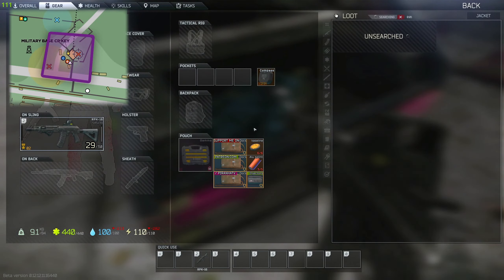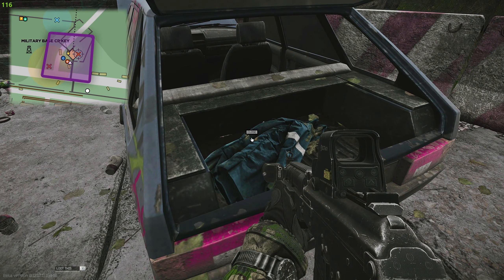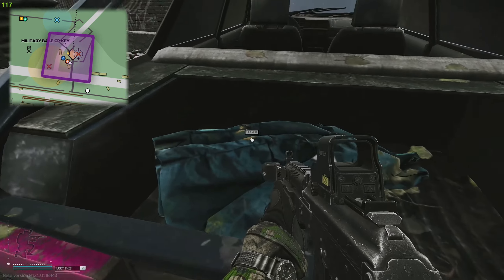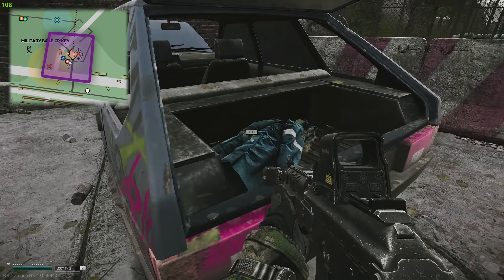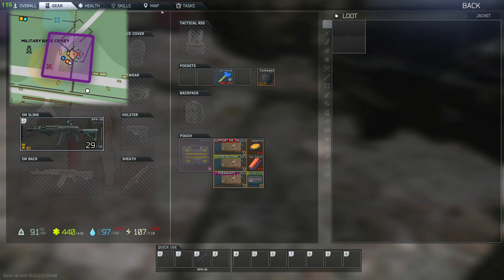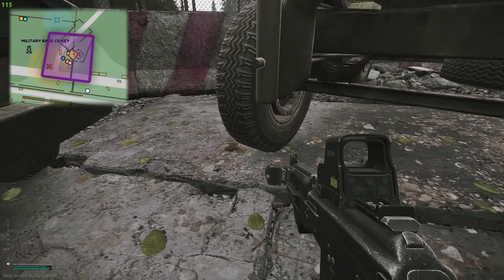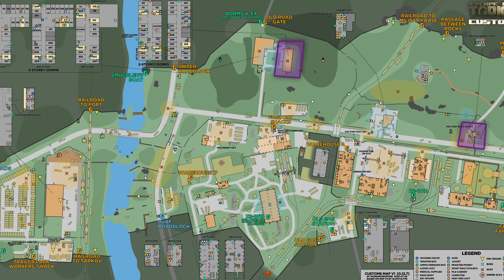What you need to do is just walk up to this blue jacket right here, loot it, and there's a chance of getting the 114 key. Sometimes you might not get it. One of the best things you can do is press F and X to lie down whilst looting — it is a bit of a finicky thing, but as you can see we're now looting undercover. You just have to make sure you do that quickly.